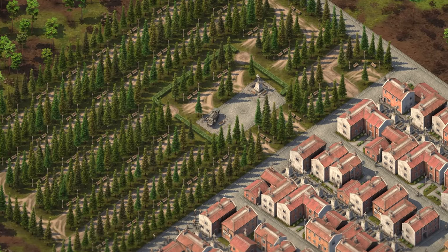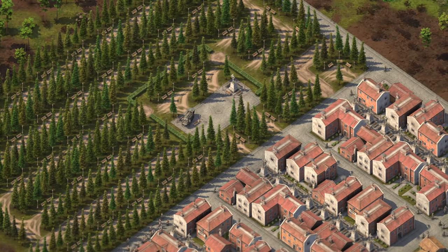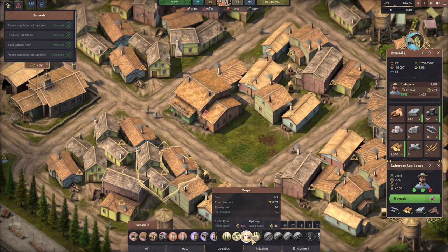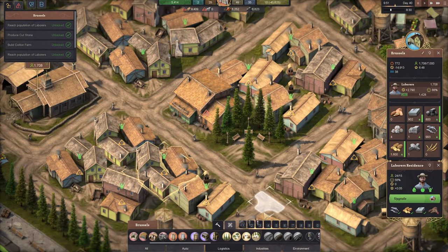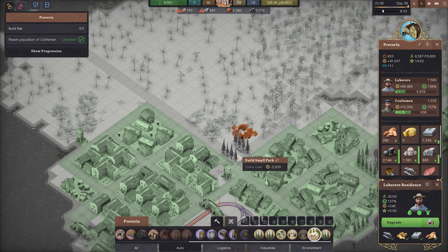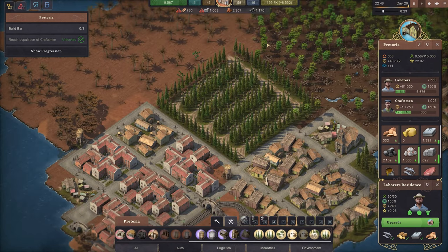Next, we've made some changes to the decoration system. Attractiveness should now work as you expect it to. Nature trees, mountains and shores will provide a natural attractiveness bonus when near your residences. Decorations effectiveness will depend on their placement and distance to where people live. Statues and hedges will allow you to create more interesting settlements. And we've made it much easier to place parks, allowing more seamless park design.